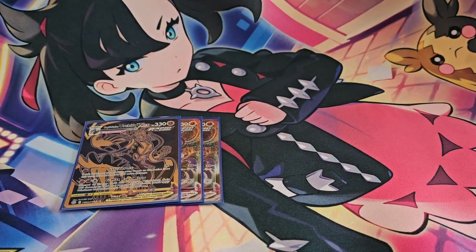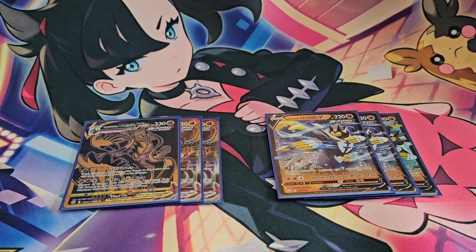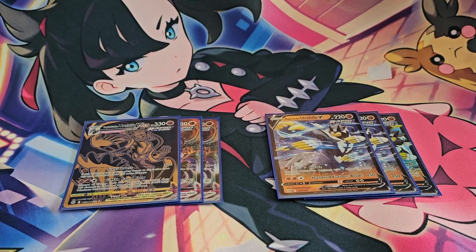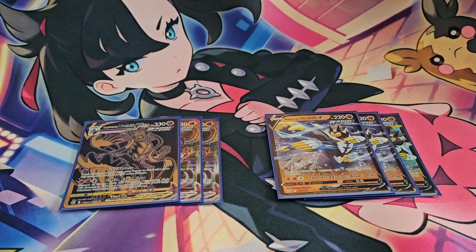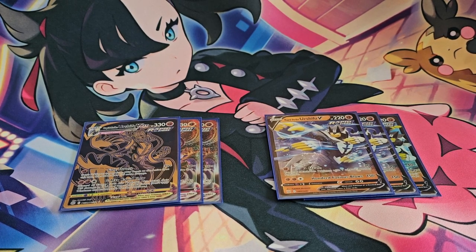To start off, we're going to be playing three copies of Rapid Strike Urshifu VMAX and three copies of Rapid Strike Urshifu V — a 3-3 ratio. The deck originally started with a 4-4 ratio, but we're now at a stage where 330 HP is very difficult for the opponent to get over. Even if they knock out three of them, you're going to lose anyway since the opponent takes three prize cards for each one — they only need to knock out two, so why give them more opportunities?